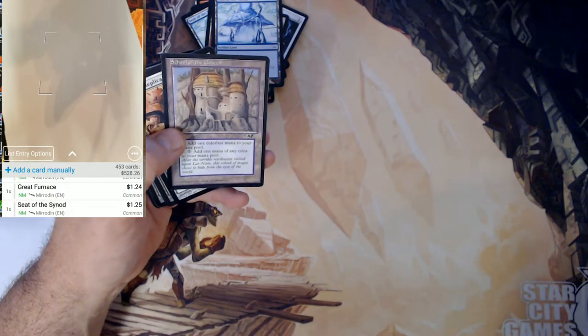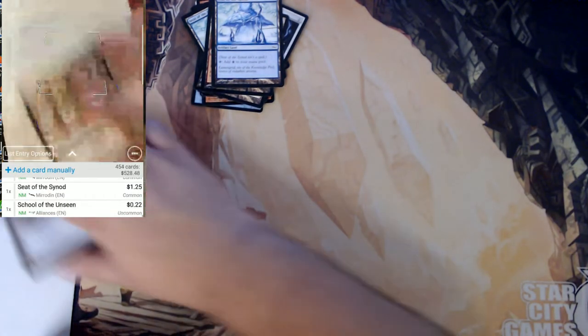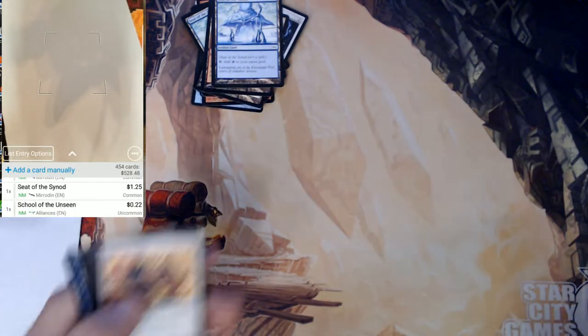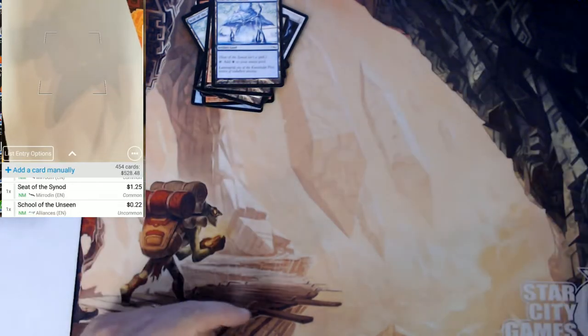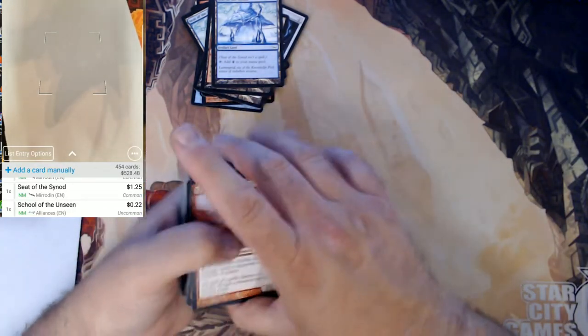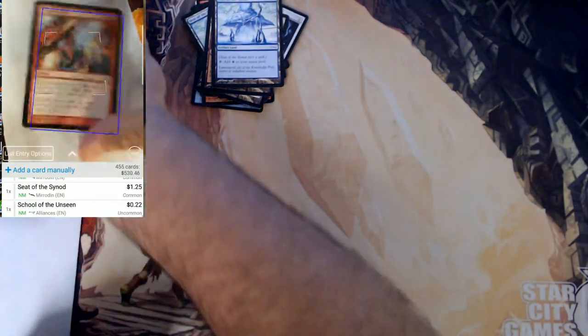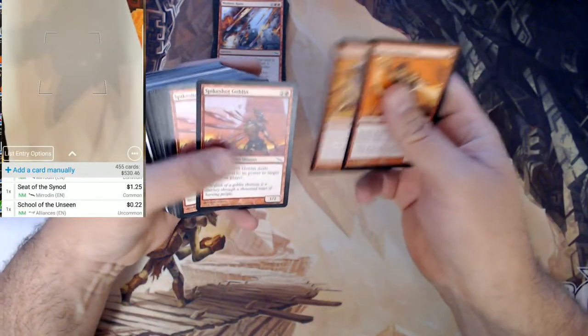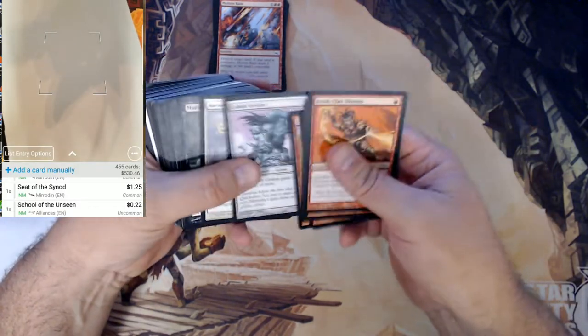School of the Unseen — this is just an uncommon land from Alliances. Nothing big. Maybe at least these are all in relatively good condition and they're not all different ways in there to take a bunch of time. We can go through them pretty quickly.